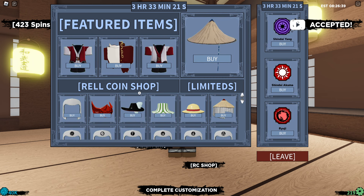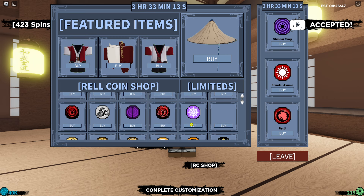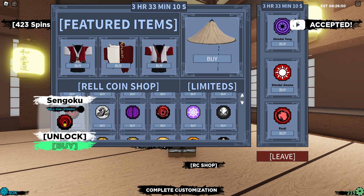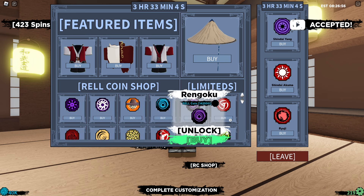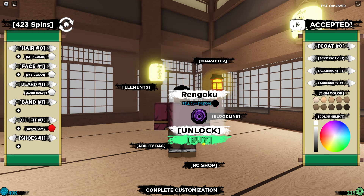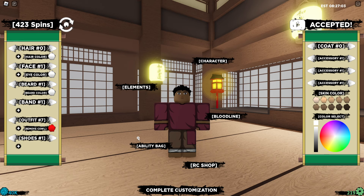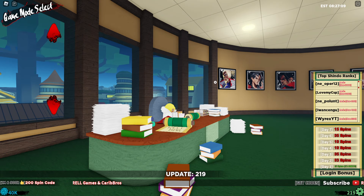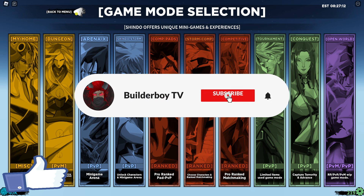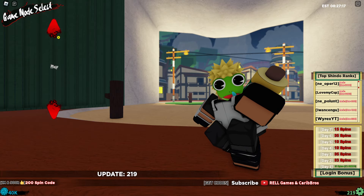If you've saved enough row coins, go ahead and check out the limited shop because you can use and change these bloodlines anytime. It's still pretty expensive, but if you keep using the codes hopefully they'll bring back the 10k row coins each. Keep stacking them and you can save a lot for your row coin stuff. That's pretty much it — quick short video, but if you enjoyed it make sure to give a like, subscribe, and turn on post notifications for more videos like this. Thanks for watching, see you in the next video, peace out.